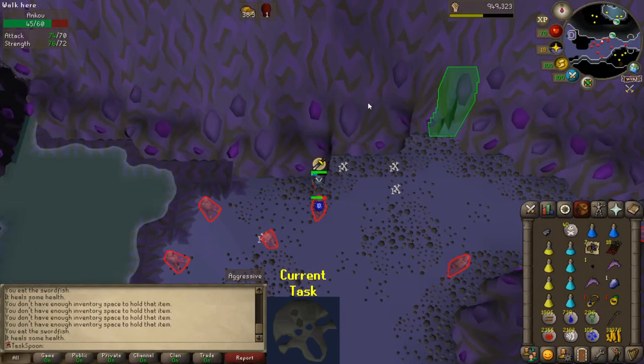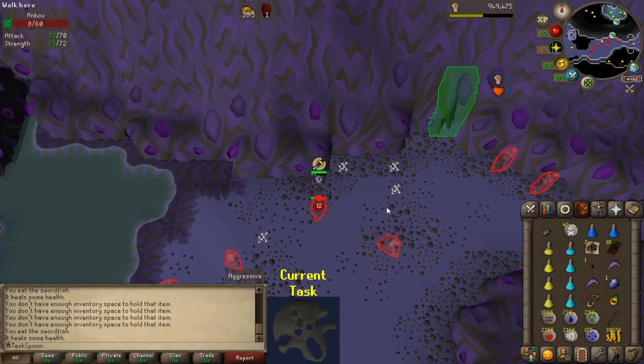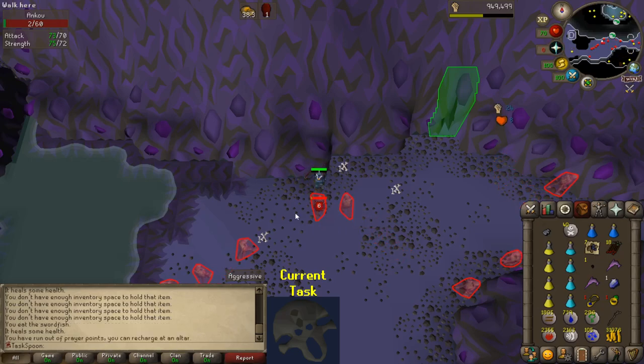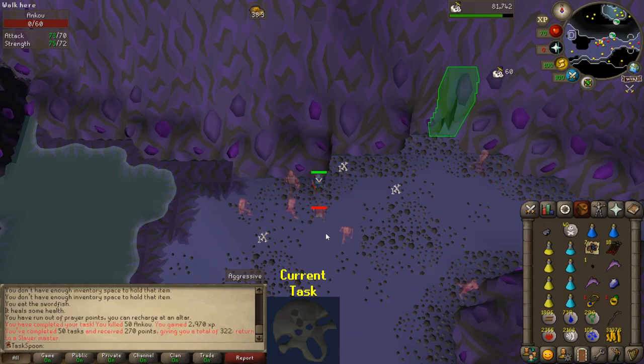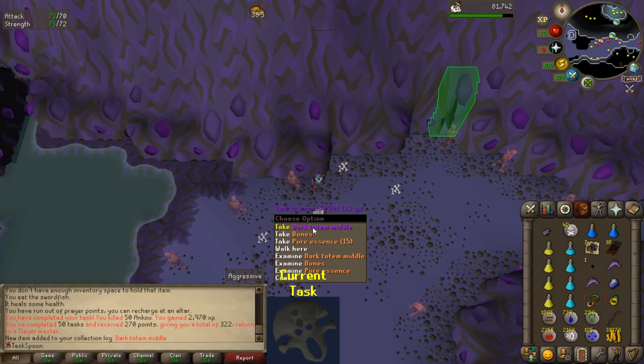My last kill gave nothing interesting other than a tooth half key, which is nice because I have four or five loops and this is my first tooth. I'll be able to get another Dragonstone and make a combat bracelet probably. No brimstone keys, no ancient shards, no dark totem pieces. But wait - one dark totem piece on the very last kill!